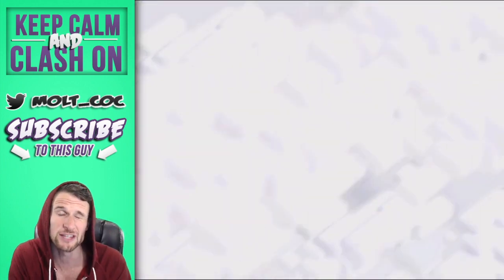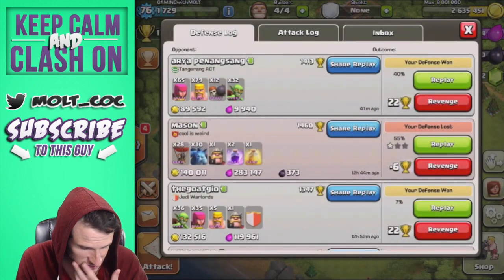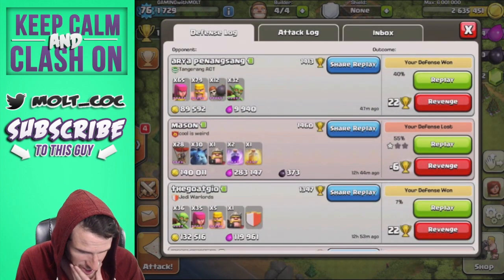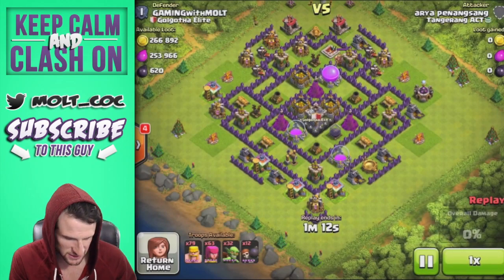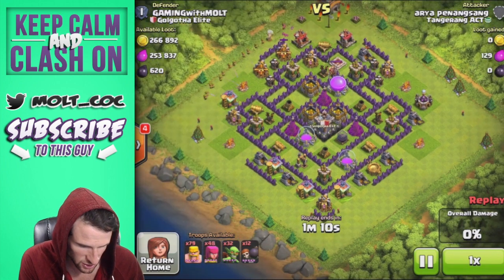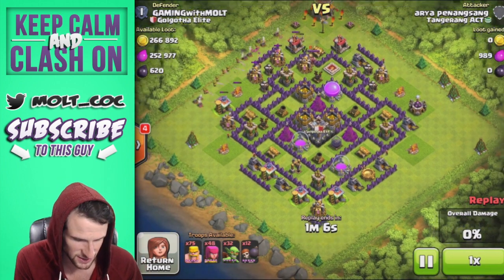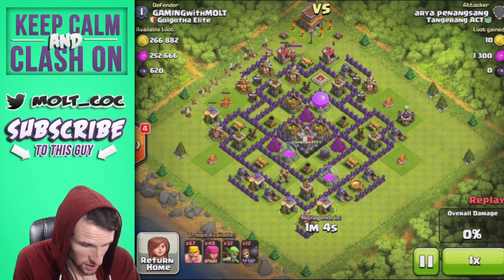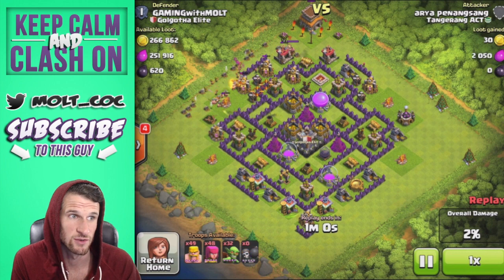You can see I already got almost 500,000 resources just from the outside of his base, so you definitely want to spread your collectors out. Now let's watch the defense and see how some people have attacked my base. This is one of the first attacks where I've seen somebody use wall breakers, and I'm going to watch this live with you guys. A lot of loot is available, but it's all in my storages, which is good.